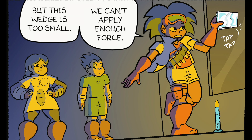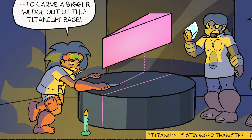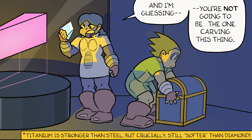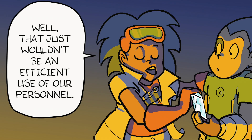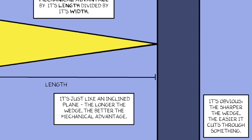But this wedge is too small — we can't apply enough force. But we could use the diamond wedges to carve a bigger wedge out of this titanium base. We'll make our wedge wide enough that May can hit it hard, but it needs to be as long as possible. We measure a wedge's mechanical advantage by its length divided by its width — it's just like an inclined plane. The longer the wedge, the better the mechanical advantage. The sharper the wedge, the easier it cuts through something.